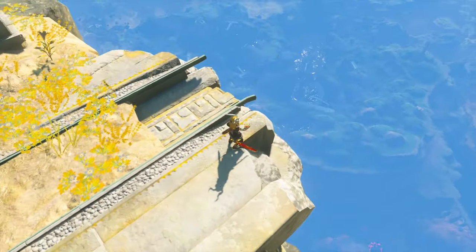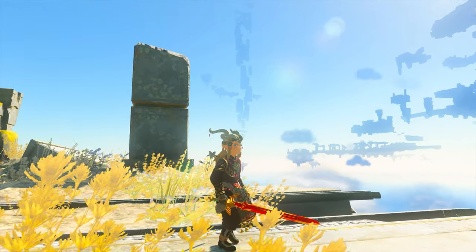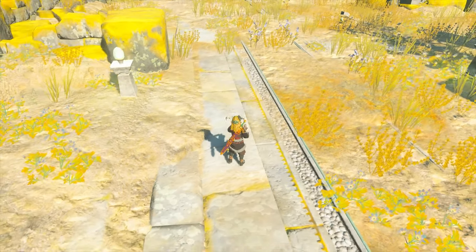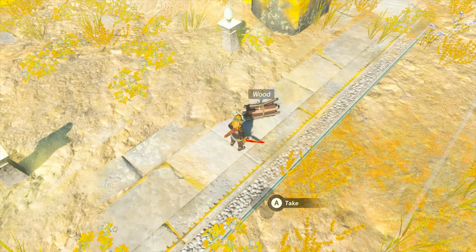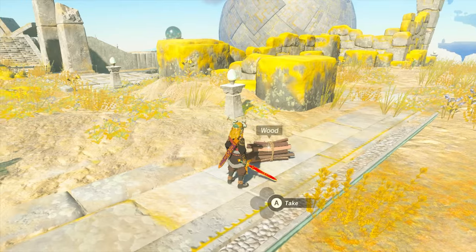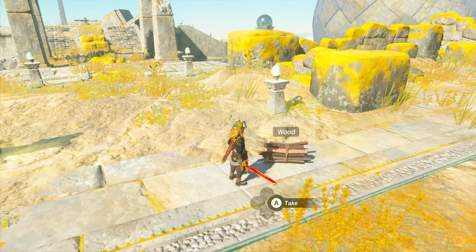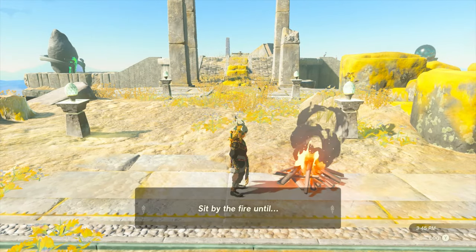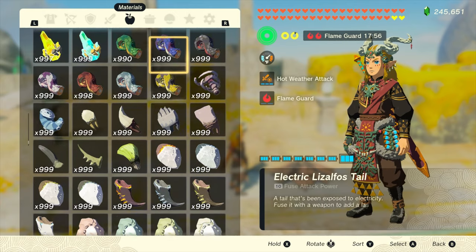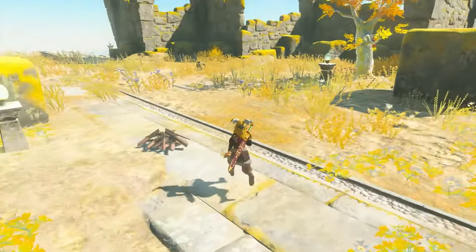The beauty of this sword is not all there is to this mod, because it actually adds flame elemental properties. Let's take out some wood, put it on the ground, take out the sword - usually nothing would happen and we'd have to put down some flint to make a campfire. But with the Blazing Master Sword, since it's a flame elemental weapon, we just hit it and there you go - it turns into a campfire.